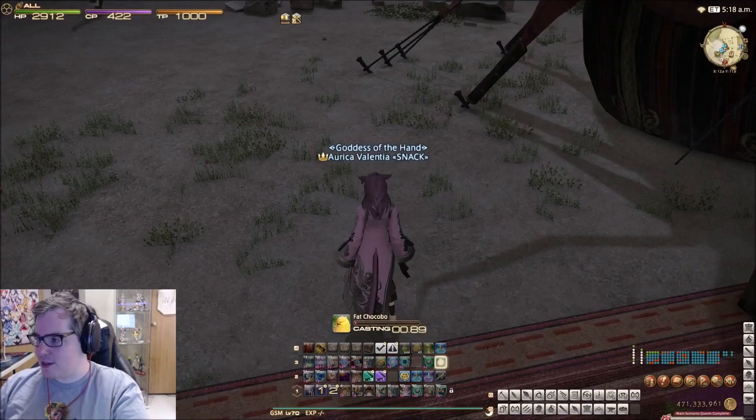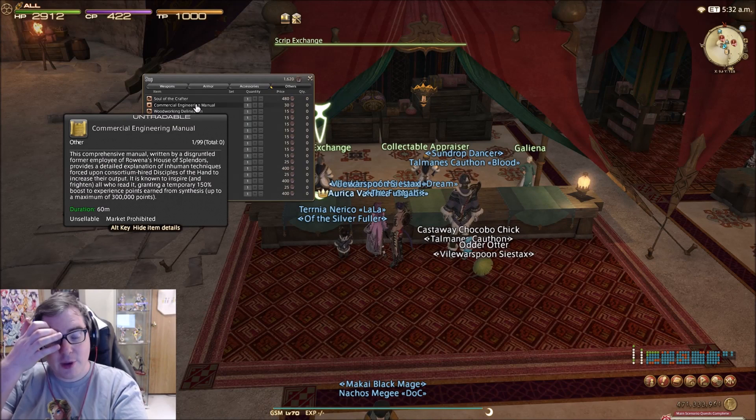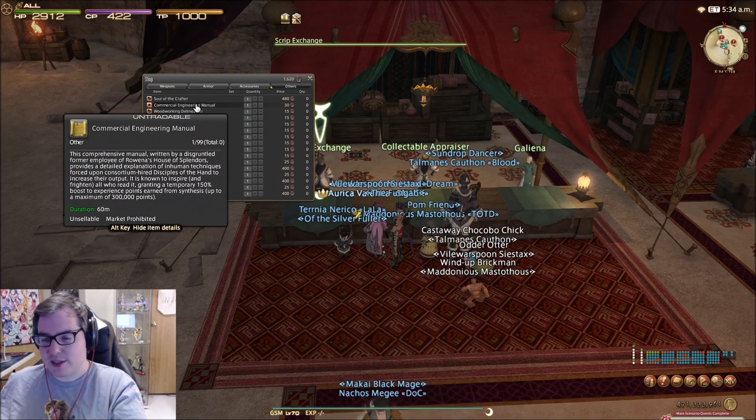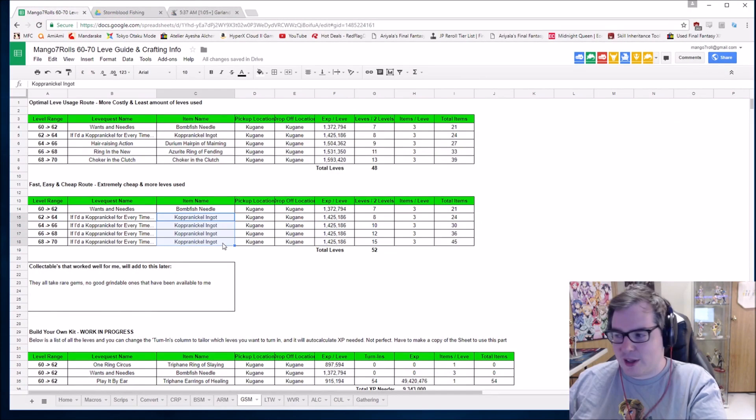I really recommend going to this vendor over here. If you have any red scripts whatsoever, you can go to this vendor and buy commercial engineering manuals. They add 300k XP over a bunch of crafts — just spam those while you're grinding. It basically doubles your XP intake. So yeah, we went over the leaves. Not much to go over outside of spamming Compatical Ingot — there's really not much to it.